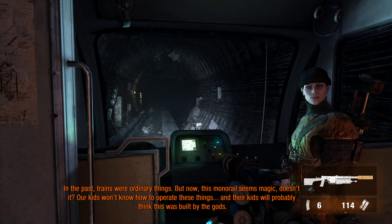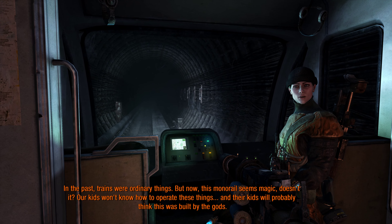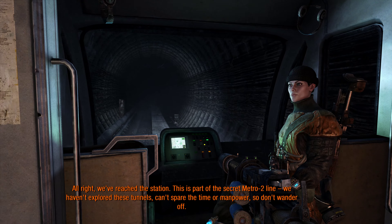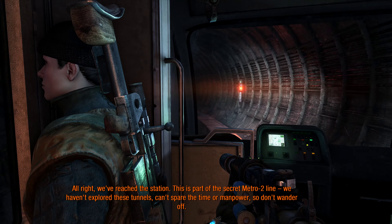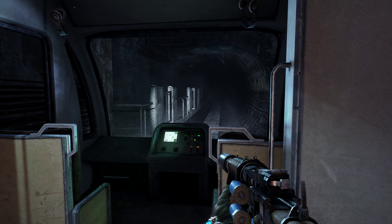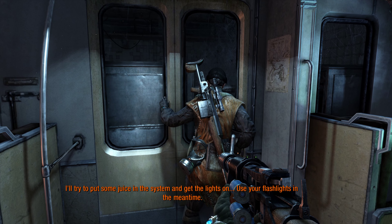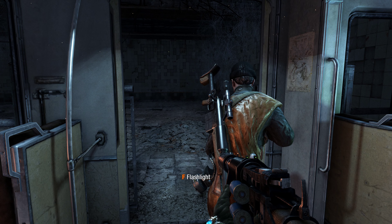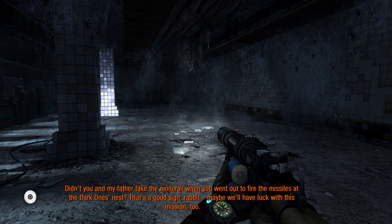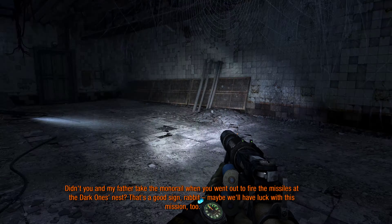In the past trains were ordinary things, but now this monorail seems magic, doesn't it? Our kids won't know how to operate these things and their kids will probably think it was built by the gods. Welcome to Black Mesa facility — oh wait, sorry, wrong game. I'll try to put some juice on the system and get the lights on — use your flashlights in the meantime. Didn't you and my father take the monorail when you went out to fire the missiles at the dark ones' nest? That's a good sign, rabbit — maybe we'll have luck with this mission too.